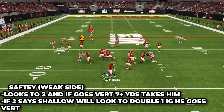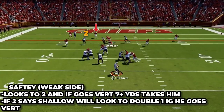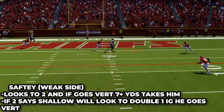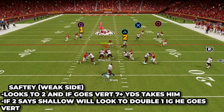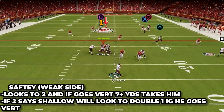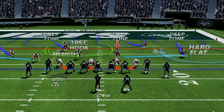The safety is gonna look to number two. If he goes vertical up the field — seven-plus yards — the safety will take him no matter where he goes, on a post, corner, crosser, anything like that. But if number two stays shallow on a drag or goes right to the flat, then the safety is gonna help the cornerback take number one. If number one goes vertical, it just becomes a double team on that player. That is the adjustment I make on the weak side.